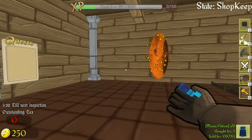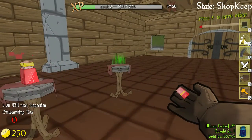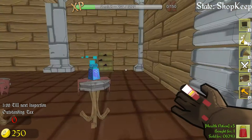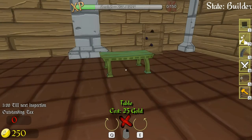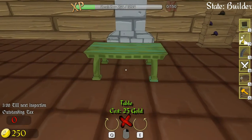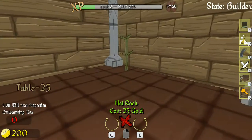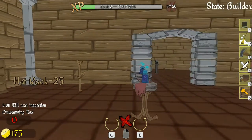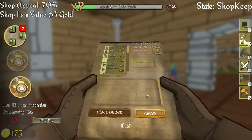Hello everybody, welcome back to another wonderful day of Charlotte Wars adventure and shopkeep. Today we need to do some more stuff - I wanted to build a table, maybe rotate it, put another table right here, and I was gonna build a hat stand right here. Perfect.